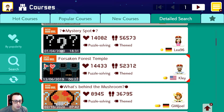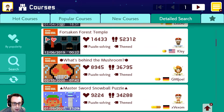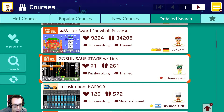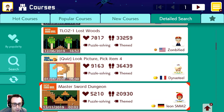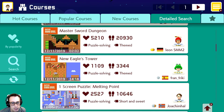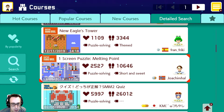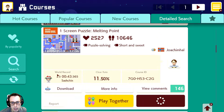Alright, I'm back. Let's do one more - we got time for one more. 'Goblin Soar' - another Link level? No. We want one of those good puzzle levels. 'One Screen Puzzle' - that's exactly what I was looking for! It's called 'Melting Point' by Joa Kimhal. Let's play!